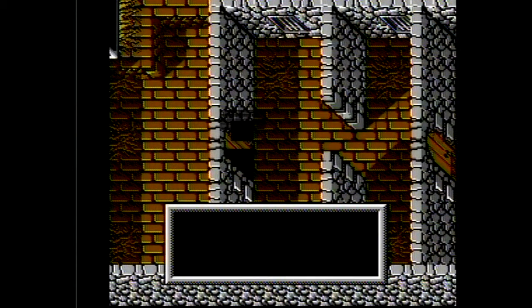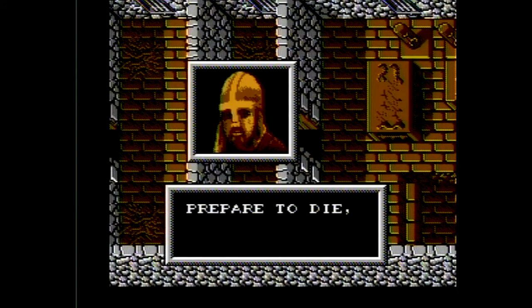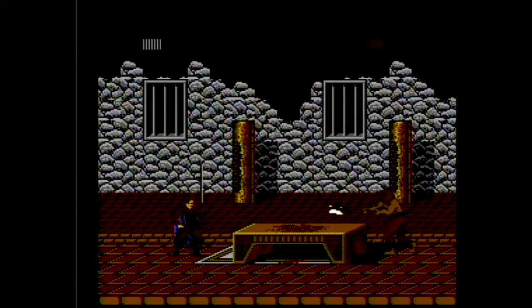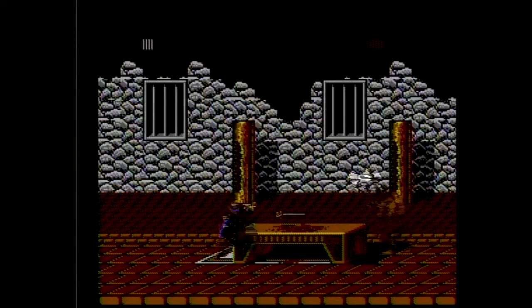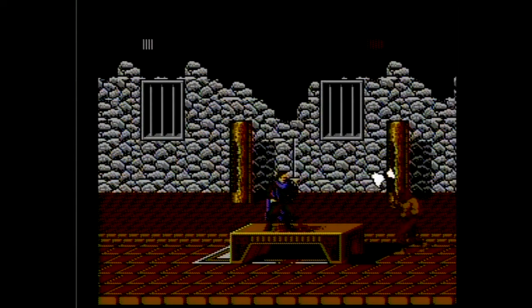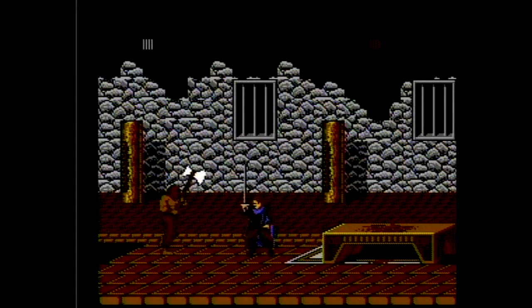Then you talk to another guy and the game gives you the option of adding him to your party as well. Then you go to the door and fight this guy and it's in some weird side-scrolling battle. The controls are so stiff. You can't attack this guy on the table, so you have to jump off the table on the other side, and you're probably going to get attacked doing so.